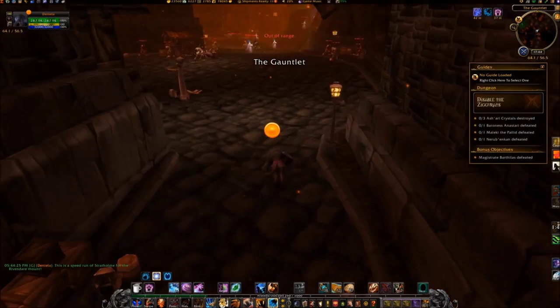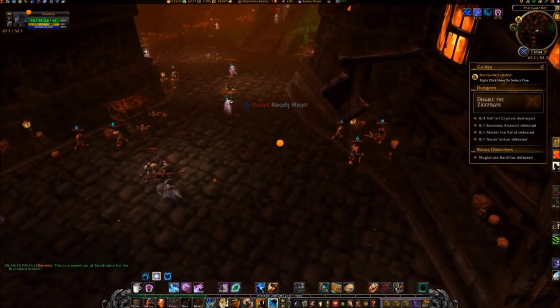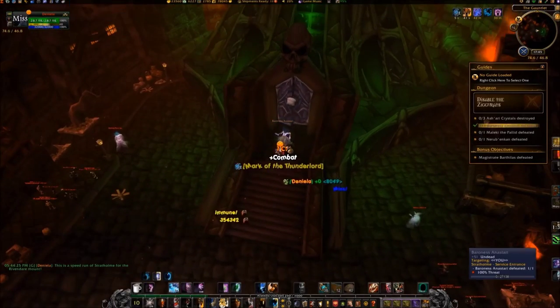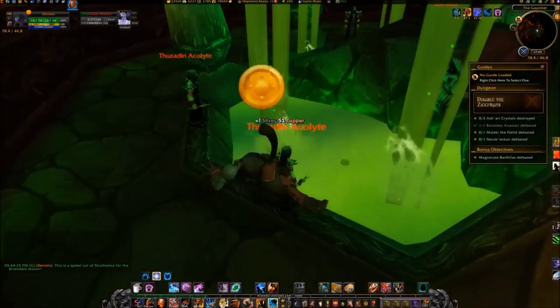After opening the next gate, activate Prowl and travel to coordinates 74, 46, where you'll kill Baroness. The doorway behind her will open. Go inside, round up the mobs, and kill them.